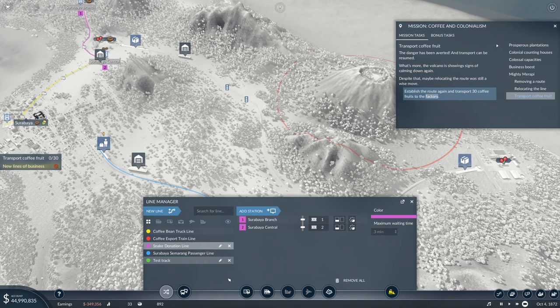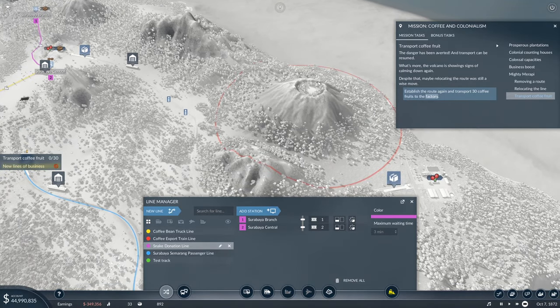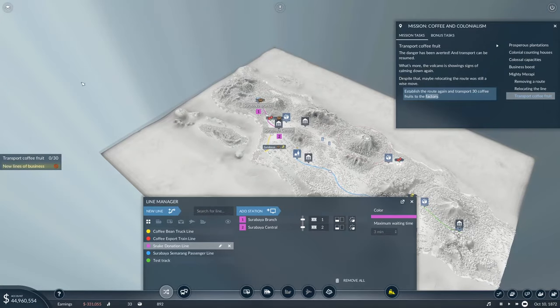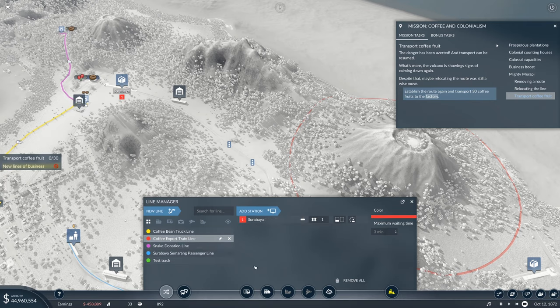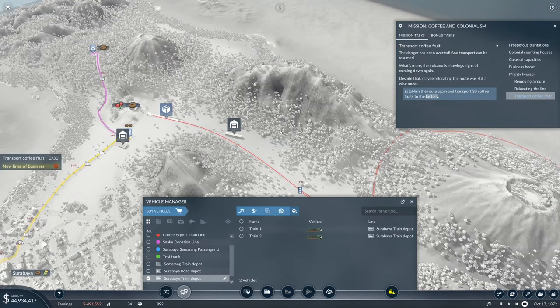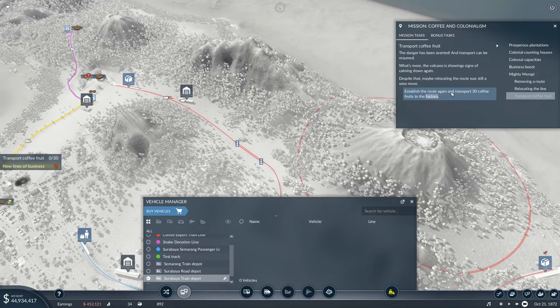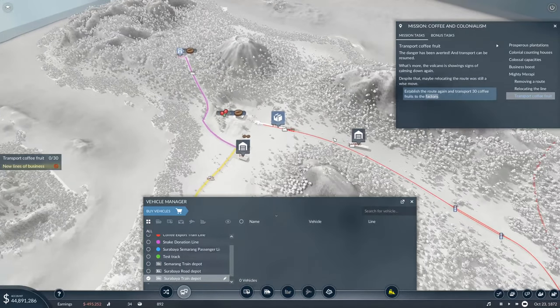We go back to the coffee export train line and add the new station to the route. Returning to the depot, we assign both trains back to the same route — they'll go out in sequence with the passing siding to help. The objective is to transport 30 coffee fruits to the factory, which carries on as before.